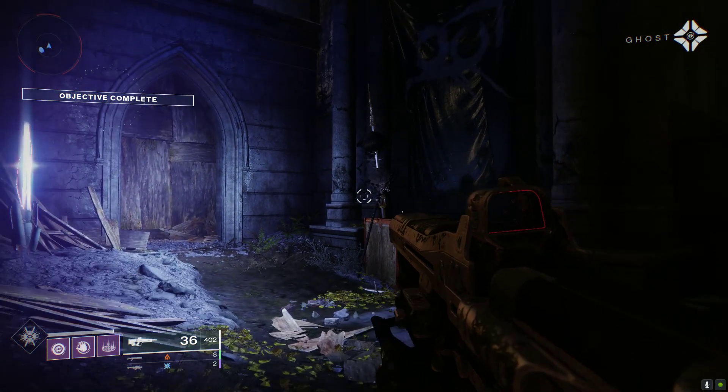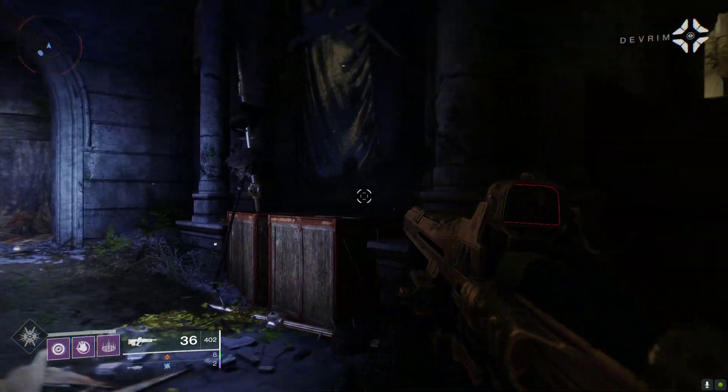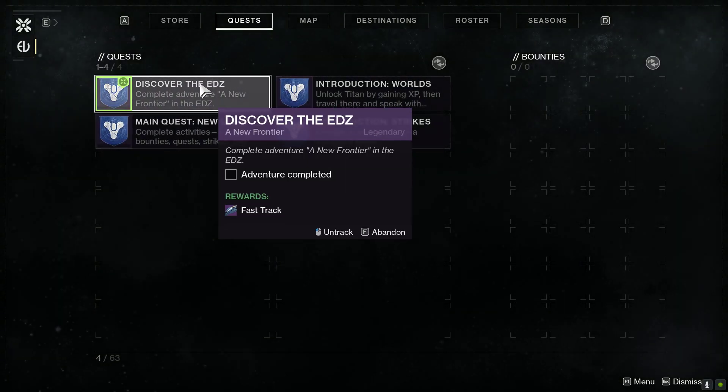This is a Fallen house sigil. I don't recognize it, though. Nor I. The Fallen seem to have put this up as something of a threat. I imagine you'll find lots of objects like this out there with a bit of a story to them.